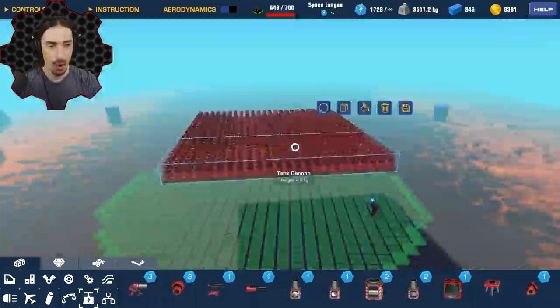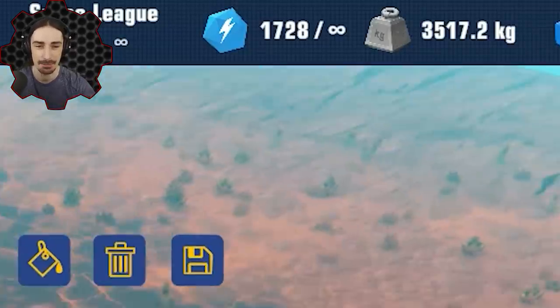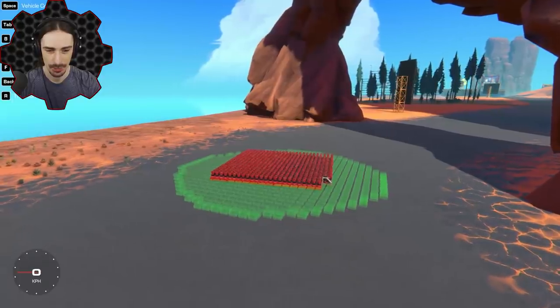We're at 648 blocks, 1,848 power cores — hey Google, 1848 divided by 3 — the answer is 616. All right, we have 616 tank cannons. Three, two, one!